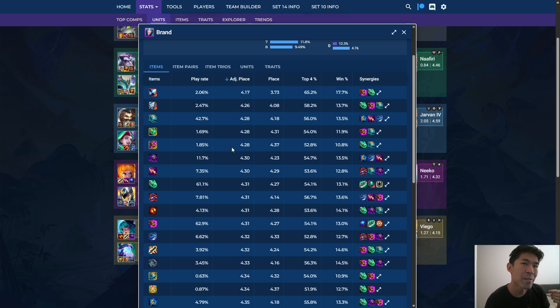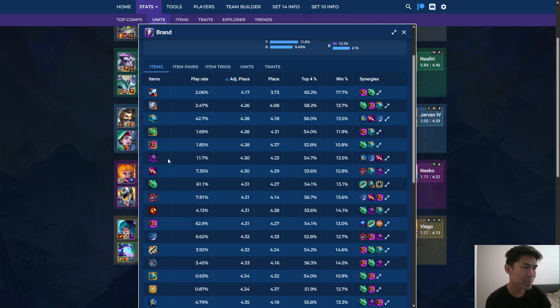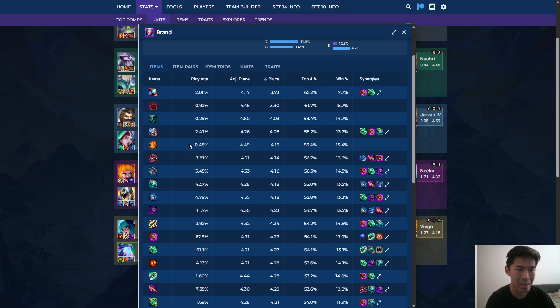Again, it is situational. For example, if I start the game with Street Demon Emblem and I know I'm playing Brand and I have Tear Cloak, but I'm loss-streaking, I might not make the Adaptive Helm — if I'm loss-streaking anyway, I don't need to make an item. I might greed for Shoujin, which has a 60% play rate. Even though it has a slightly worse adjusted placement by 0.01, it is a better item if you look at play rates. Avoid using regular placement because you'll just get these really low play rate items. You can mentally filter these out, but the only situation where you might end up with a Hand of Justice on Brand is probably because you have a lot of other things going on and Brand is not your primary carry.